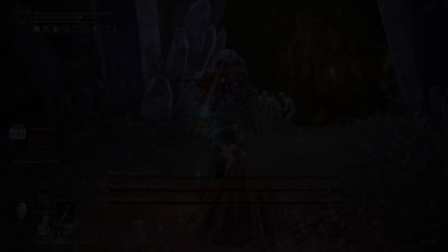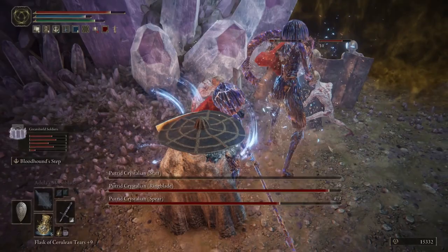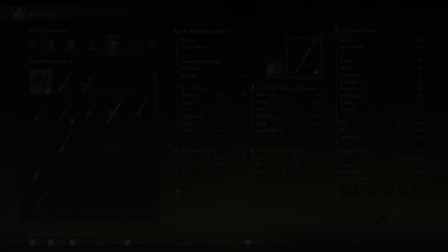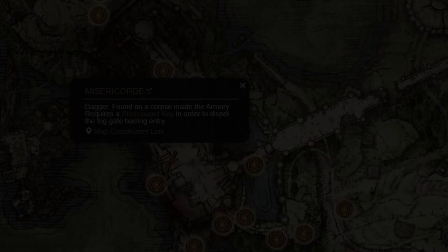If you want to consider other Ashes of War, I'd recommend Glintstone Pebble for anyone interested in running a crit build. It is sold by Sorcerer Rogier for 1500 runes, or can be purchased from the Twin Maiden Husk at the Roundtable Hold using Rogier's Bell Bearing. A great weapon to use for any of these Ashes of War is the Misericord Dagger, looted off a corpse in Stormveil Castle in a large armory room after using a Stonesword Key — it is the highest crit damage weapon in the game.